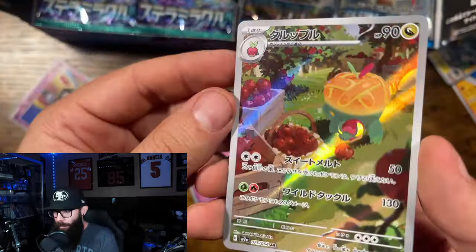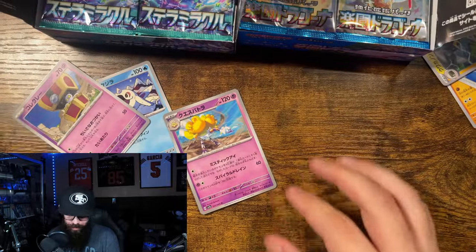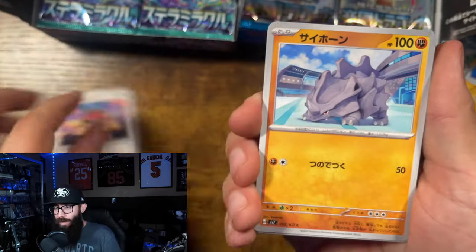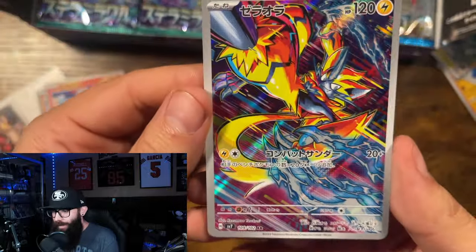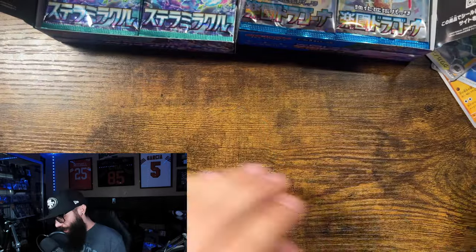This is the Appleton, right? That's cool — cool artwork there. When we were in Japan, we opened a few boxes. One I actually didn't record. And — oh! Zorora! Let's go. That is such a cool card. Happy to pull that one.